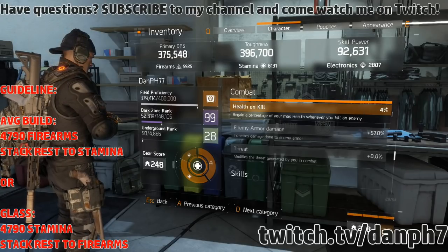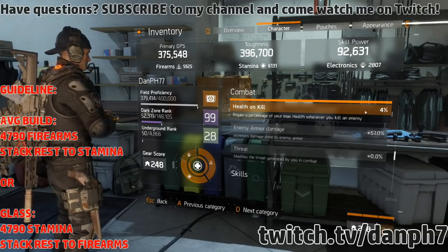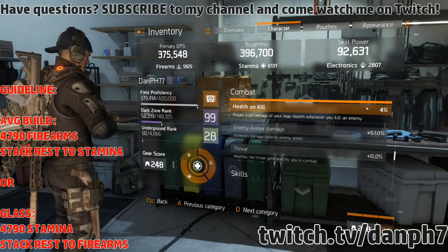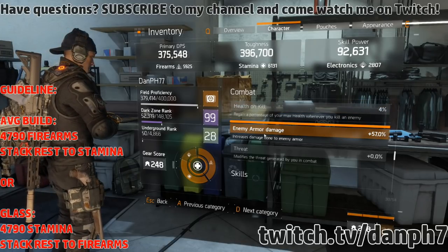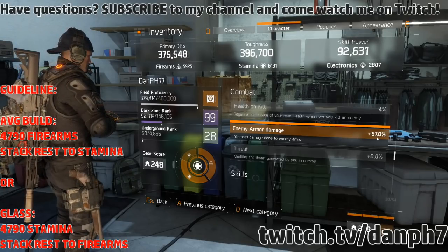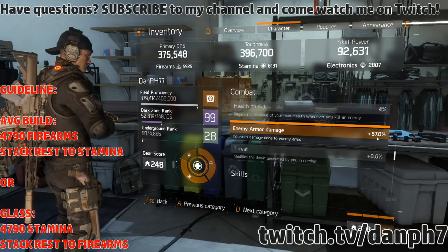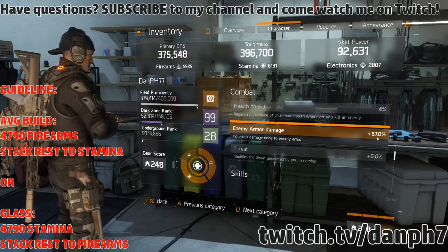My health on kill is 4%, coming from my chest piece. If I had the double-barrel sawed-off on my person it would add 6% for a total of 10%. Enemy armor damage is extremely important — mine is at 57%. You should be able to obtain at least 55% or more. If you're running Striker you can gain an additional 10% for up to 70% enemy armor damage.